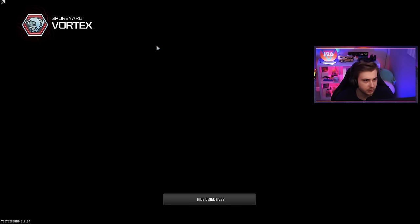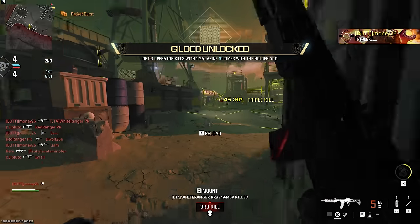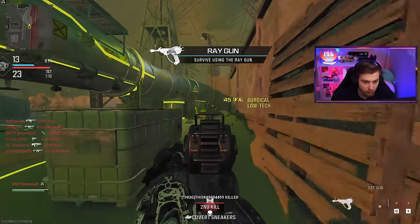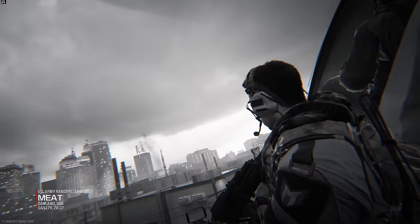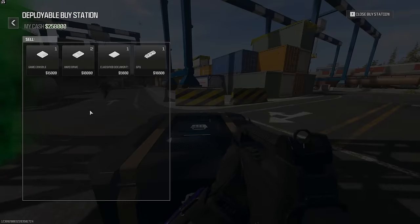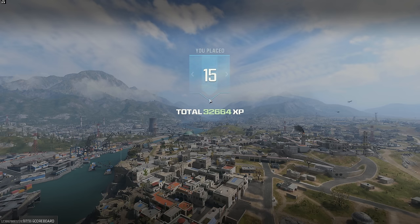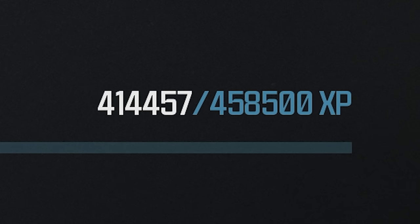I thought this was going to be a simple thing — I hopped into a few more games of Vortex and ended up getting gilded on the Holger, hitting a few nasty throwing knives along the way. I wasn't getting as much XP as I thought, so I switched over to MW3 24/7. That still felt slow, so I pulled out the big guns and hopped into Plunder, doing the XP method where you collect money, go to the buy station, sell valuables, and buy armor plates. That got me 30,000 to 40,000 XP per game, but it still took a while because I needed 458,000 XP to complete the event.